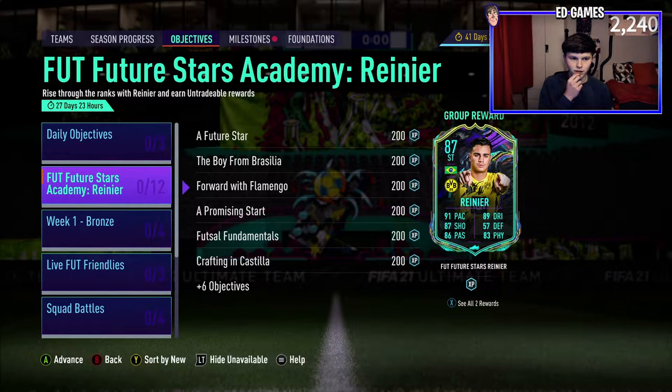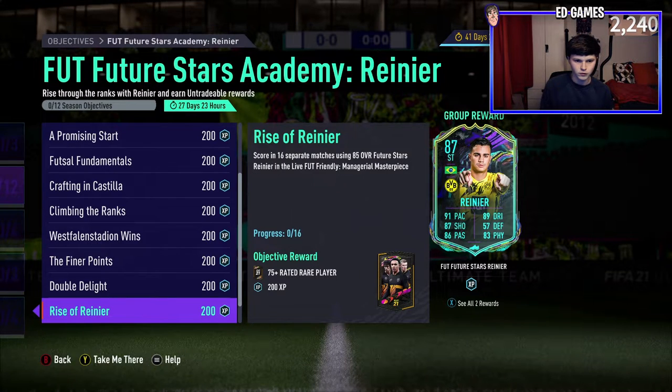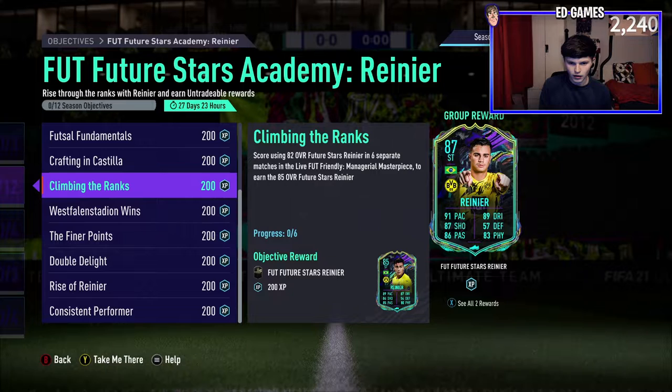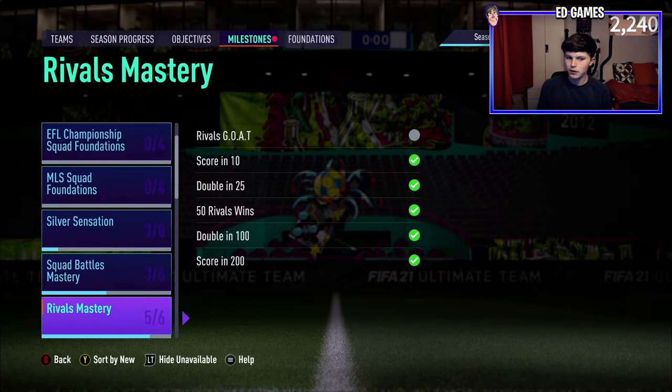Future Stars Academy Rainer - Academy, which might mean he... So you could end at this 85 card: 89 pace, 84 shooting, 87 dribbling, 85 passing. He looks insane. We'll go back to him if there's no icon swaps - which there isn't, by the way guys.